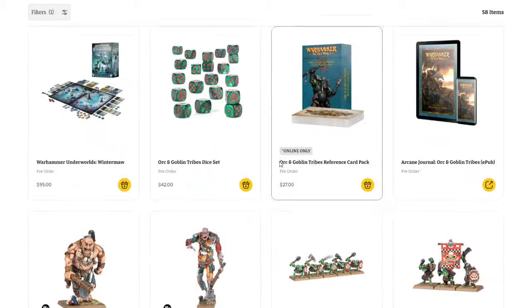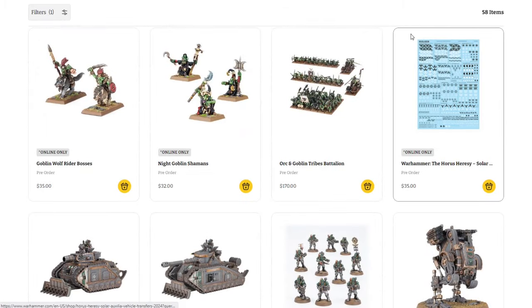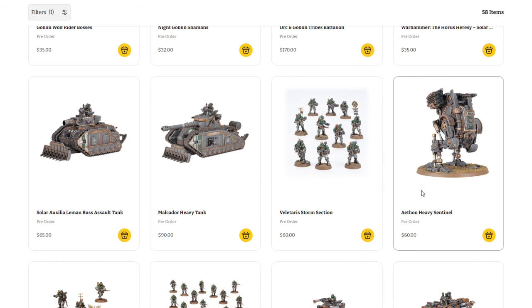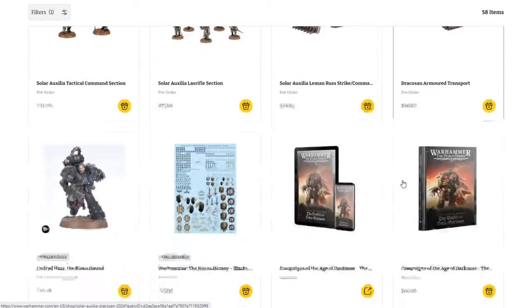Jumping back, we've got the dice and cards from last week, a couple of large Forge World items coming back — some resin, some plastic — and lots of old classics for the Orc range, including the Orc and Goblin Tribes Battalion. We also see the new Warhammer Horus Heresy Solar Auxilia decal sheet, a couple of the new tanks, the storm section — basically a fully fleshed out Solar Auxilia range. Really nice models, and these are all leftovers from last week.